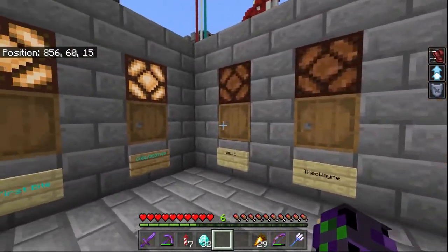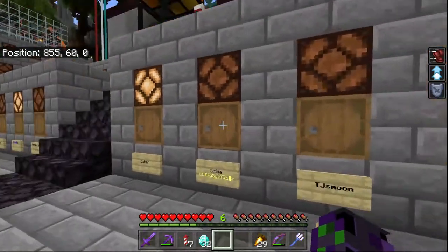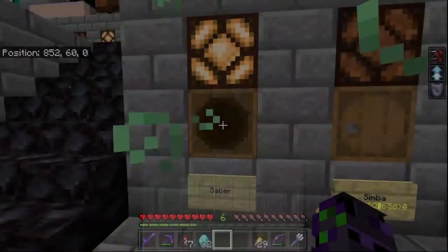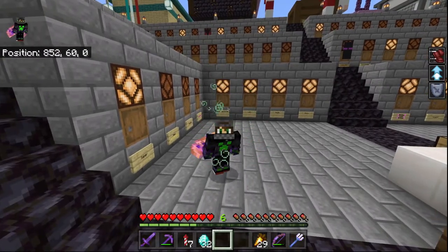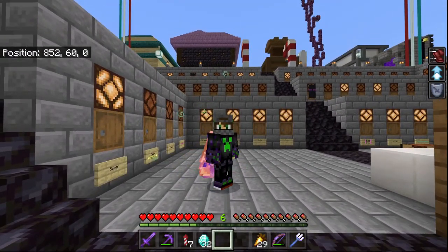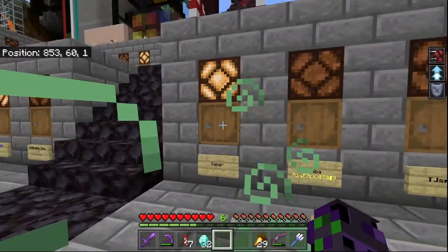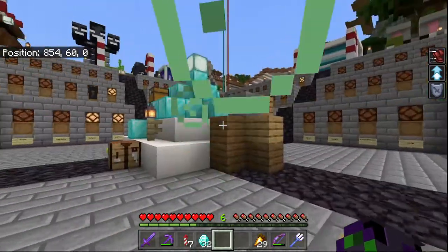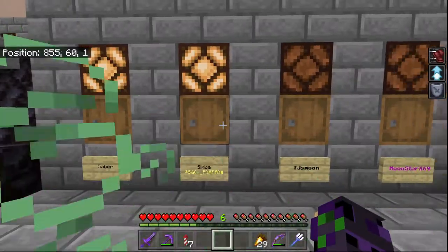So this provides a convenient way for people to leave each other items if you don't know where they live. Like these diamonds — they were owed to me by some people, and instead of having to find my base, they just left the diamonds in my mailbox. And if I need to pay somebody else, like I need to pay Simba for building this beautiful mailbox area, I can just leave some diamonds in her chest, just like that.